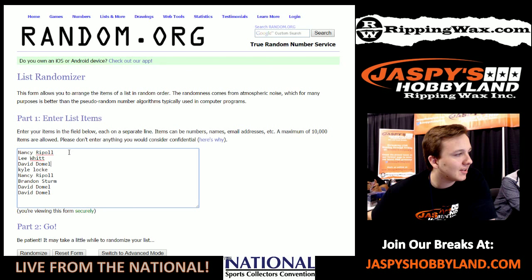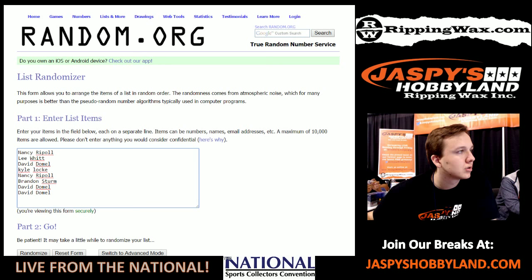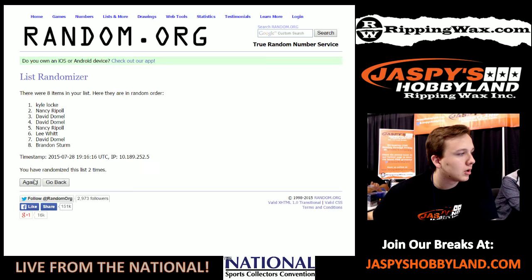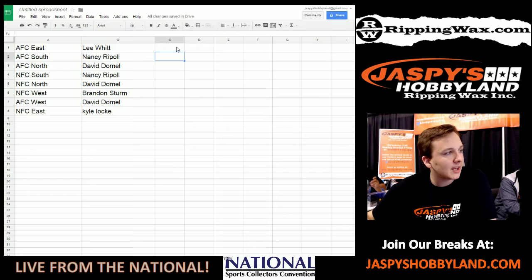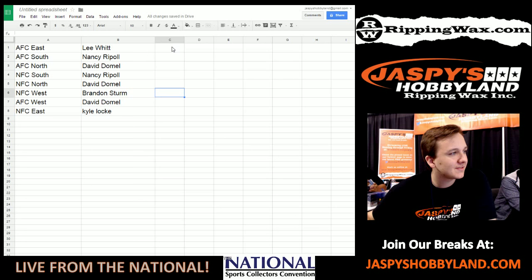Drawing balls one through nine. Lee up top, Kyle at the bottom. AFC East — Lee; AFC South — Nancy; AFC North — David; NFC South — Nancy; NFC North — David; NFC West — Brandon; AFC West — David D.; NFC East — Kyle.